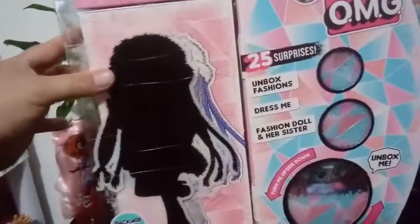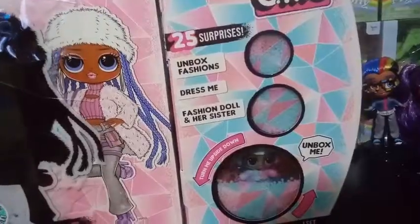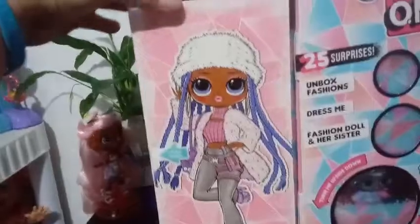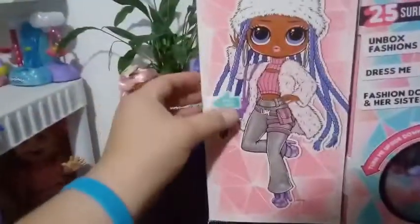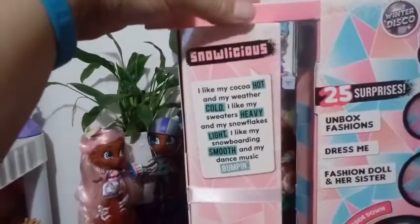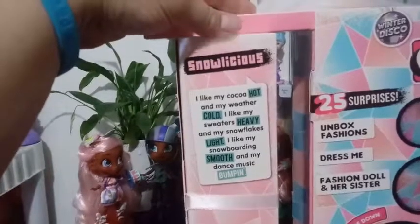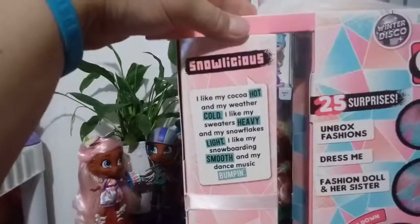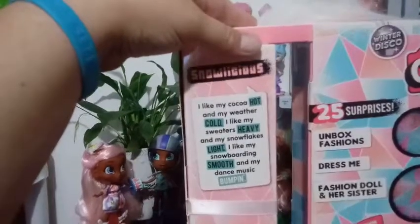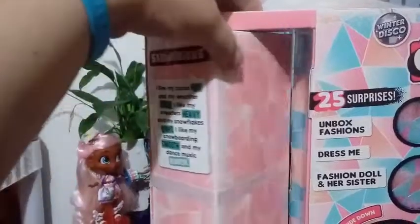I got the initial plastic off the bottom and this slides off here. She looks really good — look at her box art! This spins here. It says Snowlicious: 'I like my cocoa hot and my weather cold. I like my sweaters heavy and my snowflakes light. I like my snowboarding smooth and I like my dance music bumping.' That's kind of neat how that works.